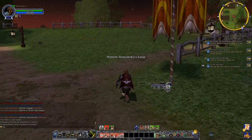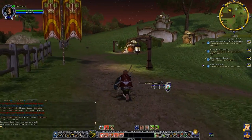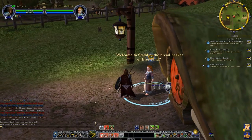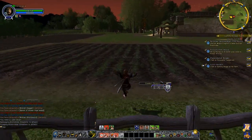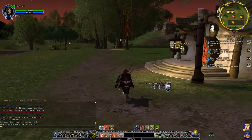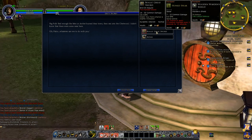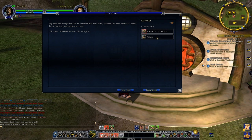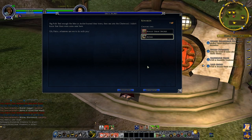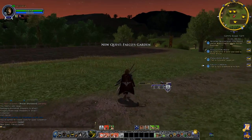Lily will send us back to Gammy, and then Gammy's probably going to send us to somebody else — it's going to drive us mad. Talking to Gammy Boggs — I wanted to select a quest reward. I can't use a greatsword as a warden; that's more for captains and champions. The boots are light armour so I'm not going to use that on principle, but I'll still get them anyway. And yes, it is indeed talk to Falco Greenhand — you can tell I've done these quests too many times.